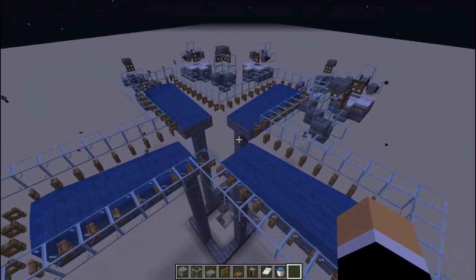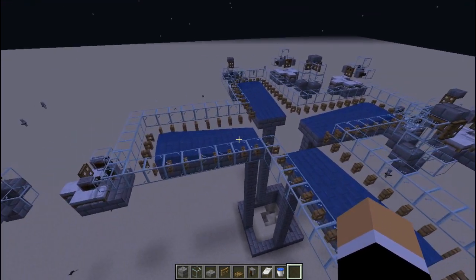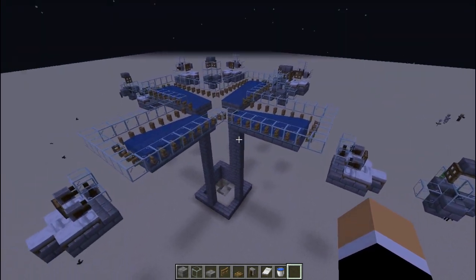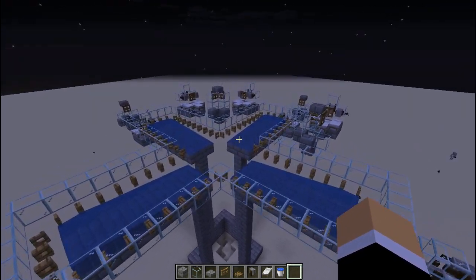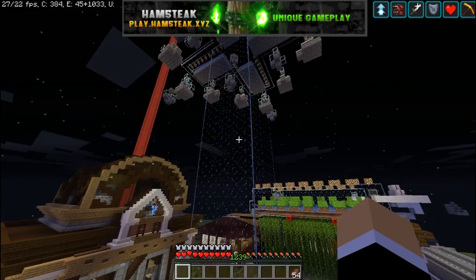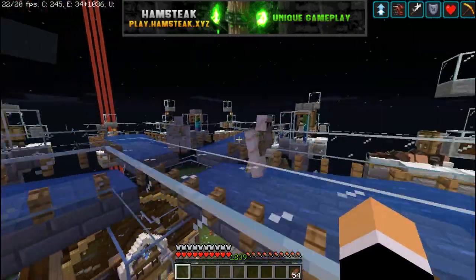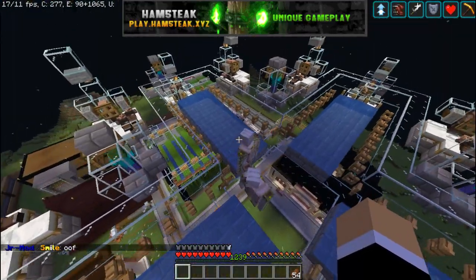My iron farm on the Hamstick server can produce around 1,500 to 2,000 iron per hour. That's because Pun was AFK there for a few hours and we kept resetting every night to reach maximum capacity. Here I'm back at the Hamstick farm to show you the maximum spawn rate — as you can see, there are three golems spawning right now in just one cycle.